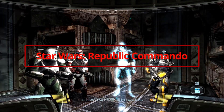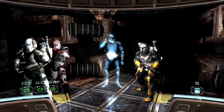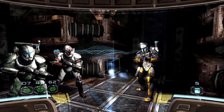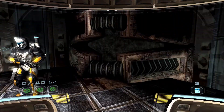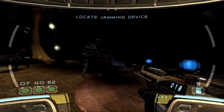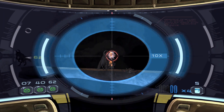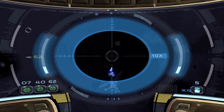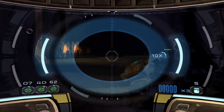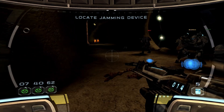You guys know how much I love Star Wars. I recently did a Star Wars video on May the 4th talking about some of my favorite Star Wars games with some friends, and today I'm here to give you another one. This is Star Wars Republic Commando from Aspire Media — an incredible remaster of an absolutely classic game. It's an FPS tactical shooter where you're in charge of Boss, one of the four members of Delta Squad. Everything feels lived in and grimy, which is remarkable because it takes place during the prequels where everything was really bright and pristine.